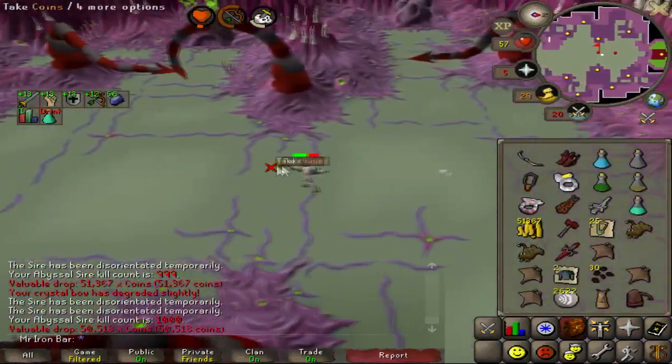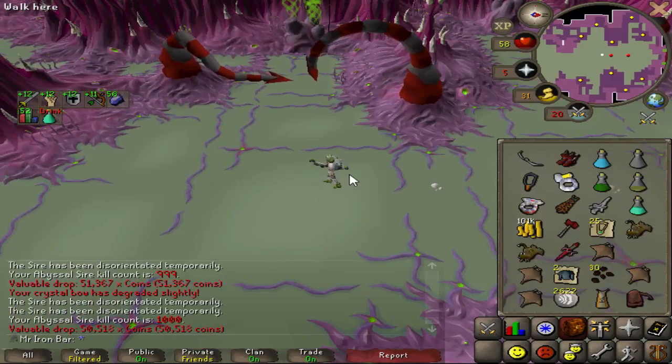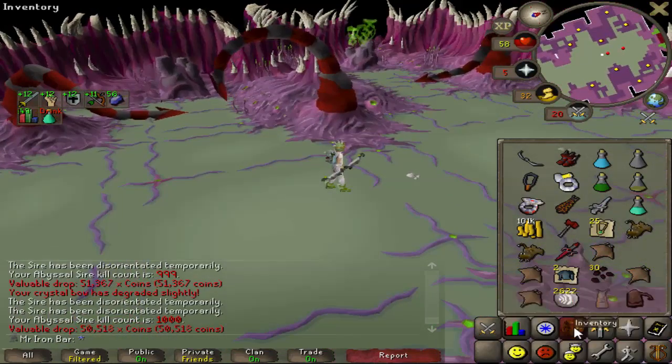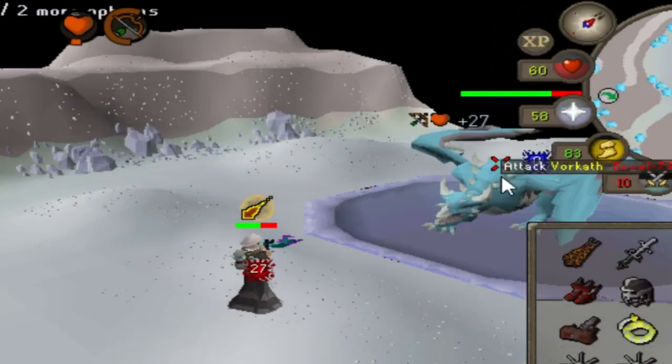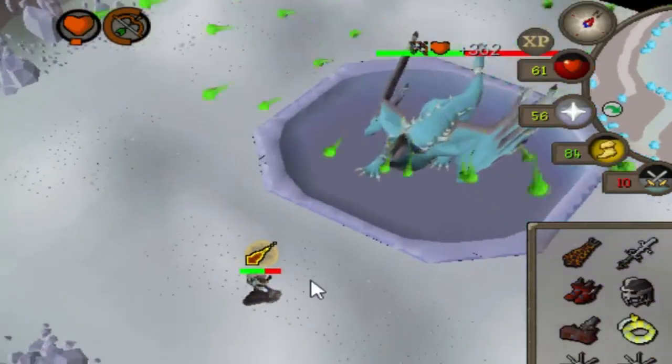There it is — 1000 Abyssal Sire KC! A few days ago I got 1000 Prime KC or Supreme, and now I have 1000 Sire KC as well. Nice hit — oh, that was beautiful.